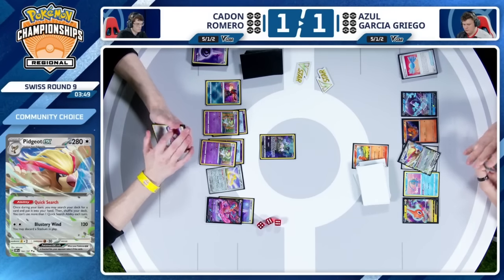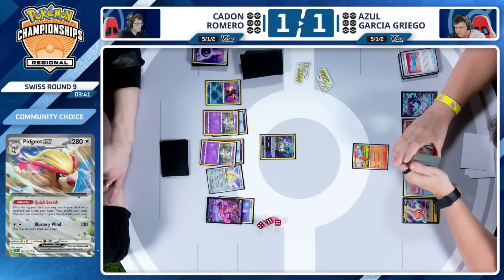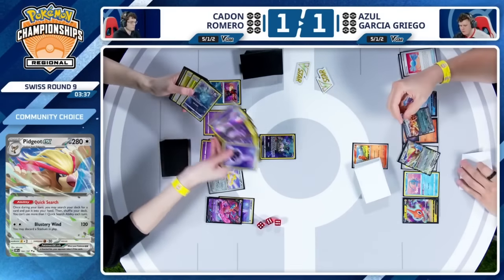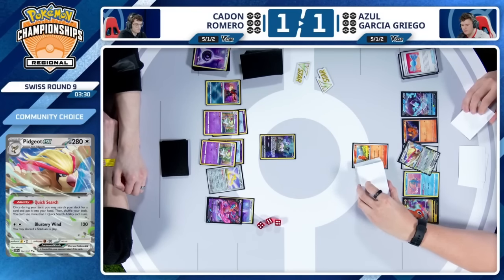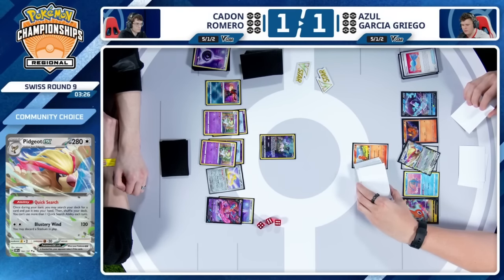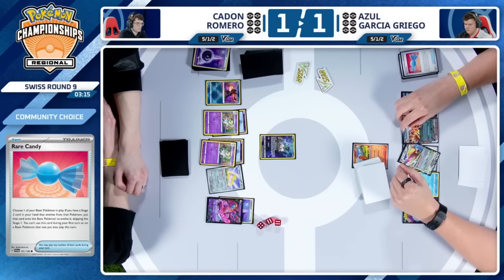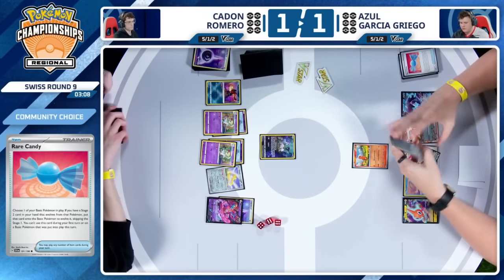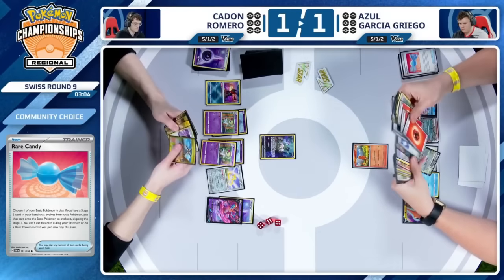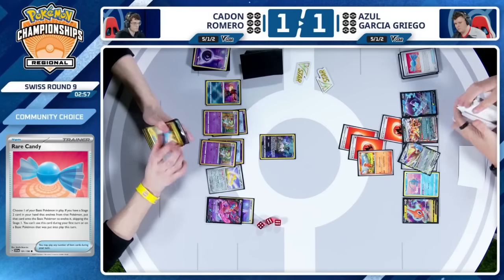You can put a lot of pressure on, but taking a knockout against this Mew? It's not the Pokemon you'd love to knock out. You know that there's potentially a Deoxys waiting to take a knockout on you immediately afterwards. And this is what Azul is debating here. This is tough. It's also taking a lot of time. Just going to have 30 damage from Charmander here — maybe there's a Charmeleon in the hand, maybe there's an Iono. I would be able to take a knockout on something like the Mew — just deal 70 damage.